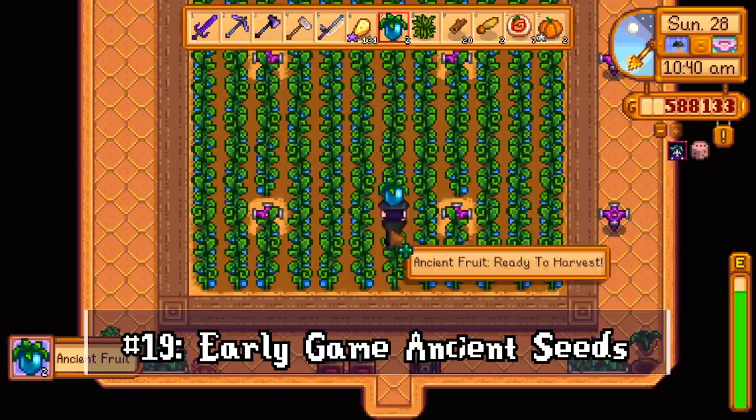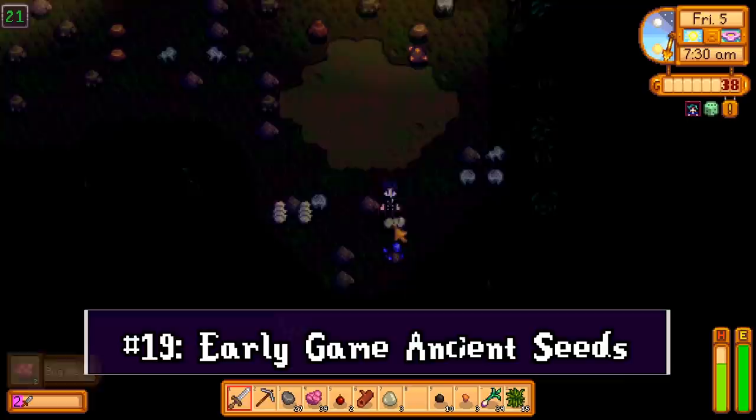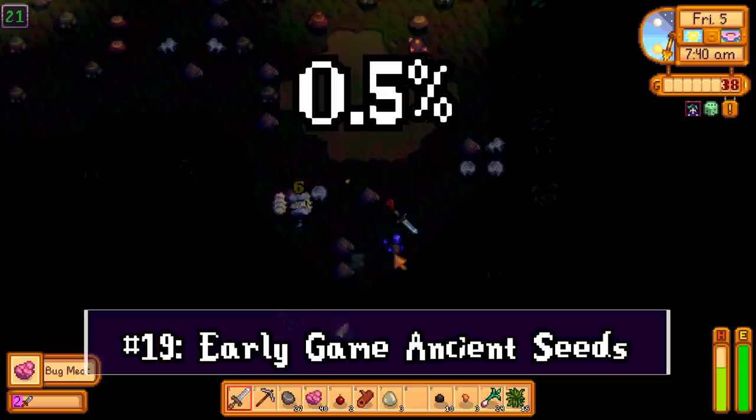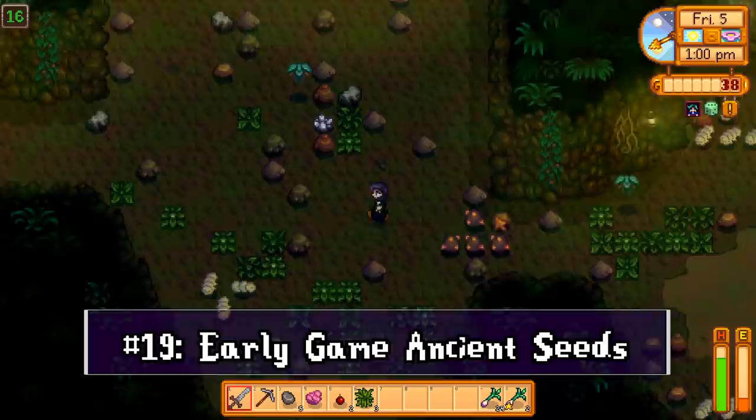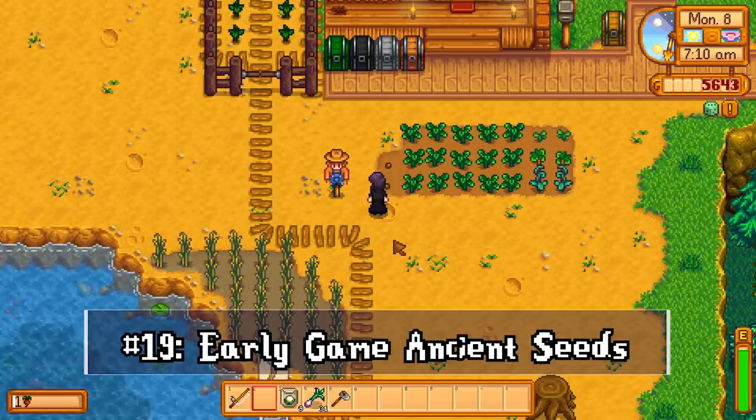Ancient fruit can be one of the most profitable plants in Stardew Valley. It's rare to find the artifact, but one of my favorite ways is taking out the bugs and grubs in the first 30 levels of the mines — there's a 0.5% chance to find one. These levels are crawling with bugs, so don't pass them up and try not to run away from bug swarms. Finding one in your first spring can be a real game changer.